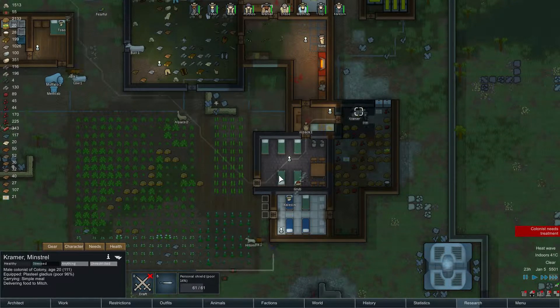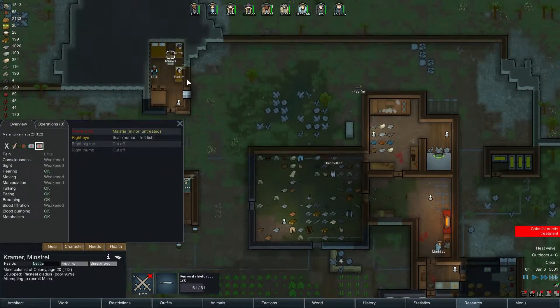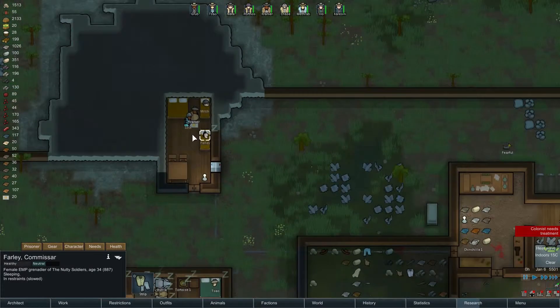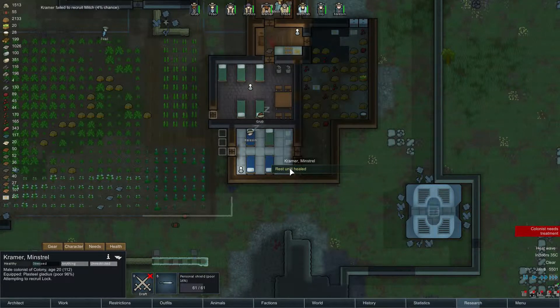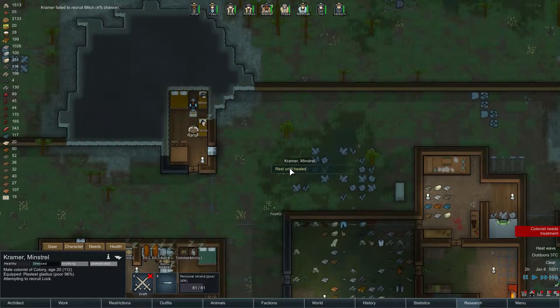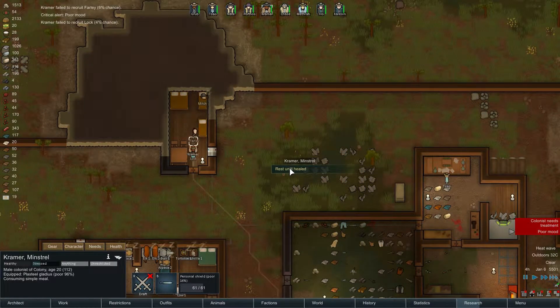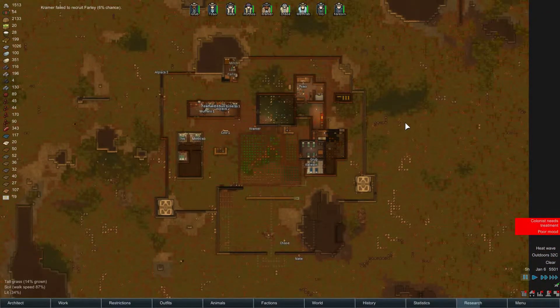Okay, everyone got something to eat — Kramer, you're gonna deliver more food, that's good. Then you need to get healed as well. Mitch, you ate already. Barley, go eat. Kramer, stop recruiting Mitch — go get treated. Attempting to recruit Mitch, attempting to recruit Farley — come on, you're gonna fail of course. Come on Coco, save Farley and recruit! Okay, go heal yourself. With that we can finish this episode — thank you everyone for watching, I hope you enjoyed it. We are starting to build our defense structure. If you enjoyed it please subscribe, share, like — I'll see you next time, Coco out!